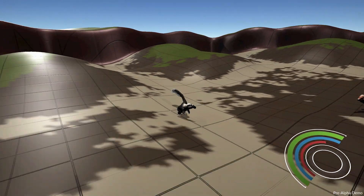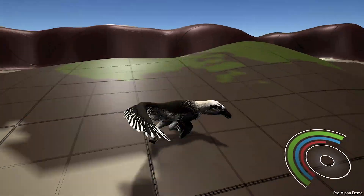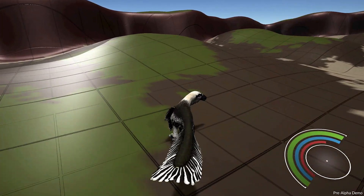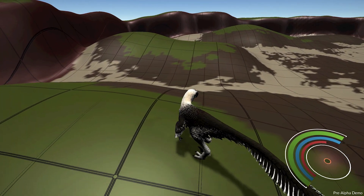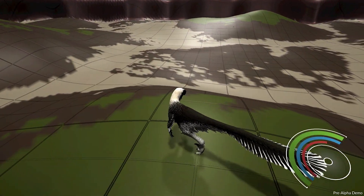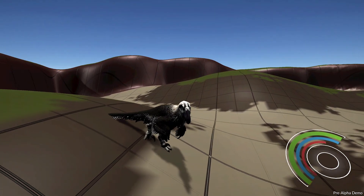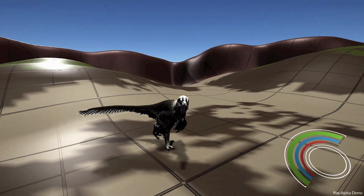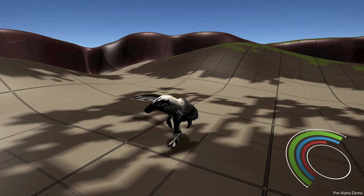It looks like we're a Raptor here and we are fighting another Raptor. We can zoom in — look at this. We have three little bars on the right which I'm guessing is probably food, water, and health. I'm not sure where the stamina bar is. The circle is the stamina bar, and does that show like a little heartbeat as well? This guy looks pretty good. Since all the dinosaurs are supposed to be scientifically accurate in this game, the dinos are probably gonna look pretty good.